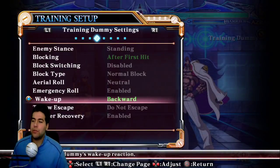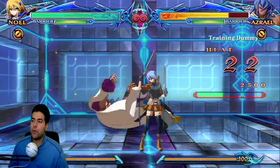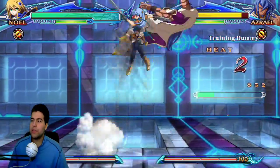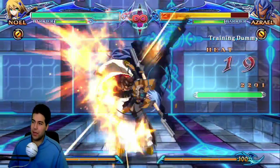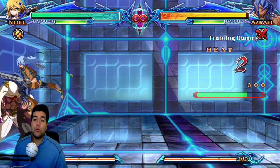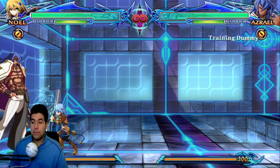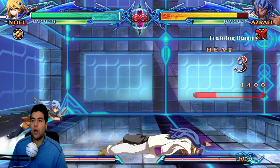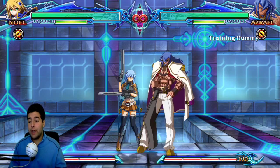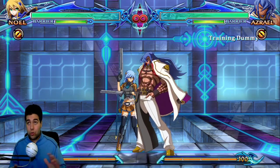It stops forward rolls and backwards rolls. Let me show you the backwards roll tech on their wake-up. Every time it gets them — every time. The first time you knock them down, they're almost always going to backwards roll because they're holding crouch or blocking. After that they start to get smart: they forward roll, take the neutral tech, or they don't tech at all. This tech stops backwards rolls, forward rolls, and no tech at all.